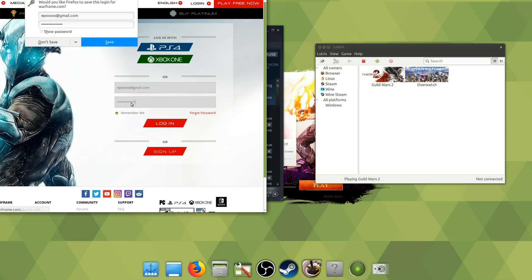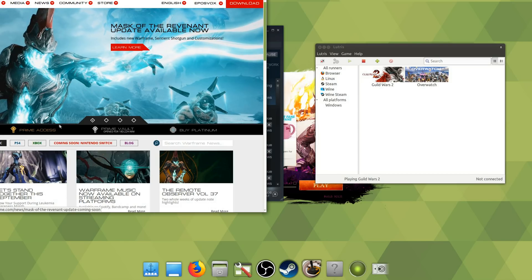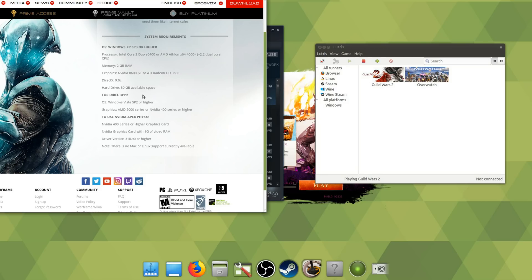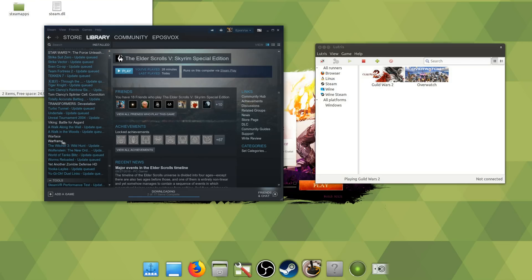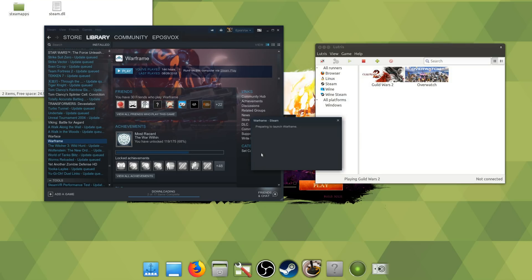I wound up unmounting that drive and not messing with it anymore. When I went back to Windows, it needed to re-download updates for all of those games on Windows too. So I don't entirely recommend it unless it's a one-time move. However, Alex from LowSpecGamer said he has a Steam library on an external hard drive and got it to work with Steam Play just fine, so it might be hit or miss.